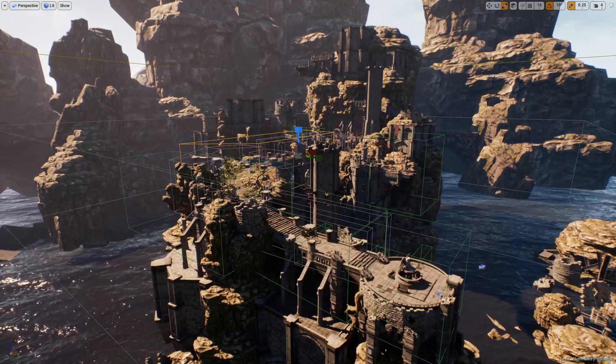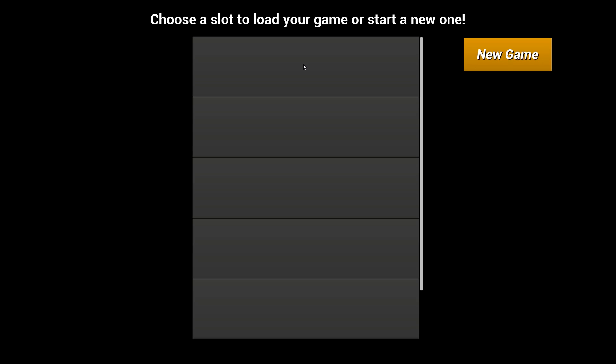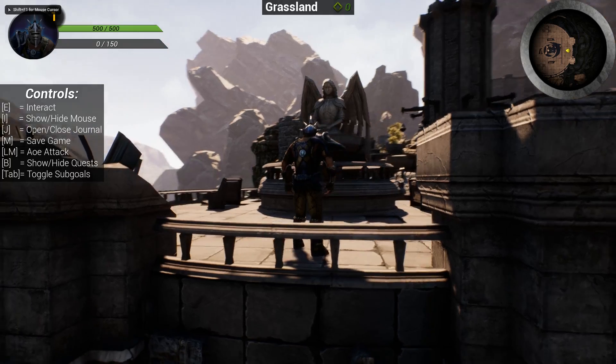Let me show you the project. I'm just going to enter full screen mode and hit Alt+P to play the game. The quest system features a slot-based saving and loading system. Currently all of the slots are empty because we never saved, but later we can use them. Let's hit New Game.